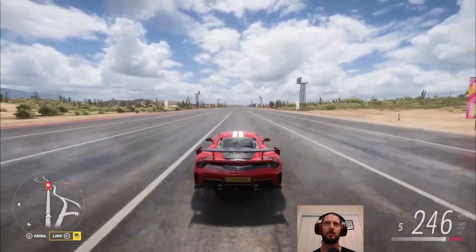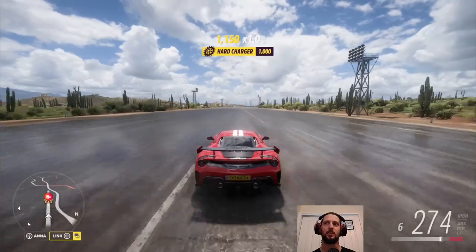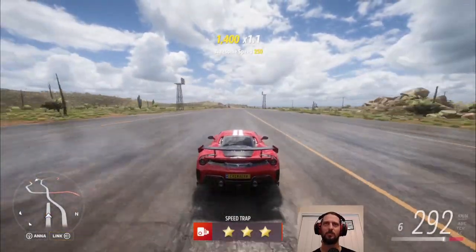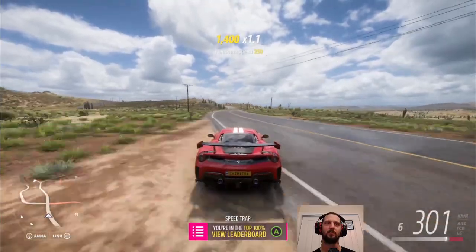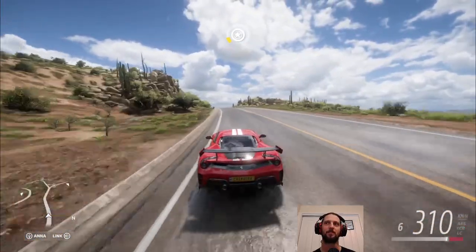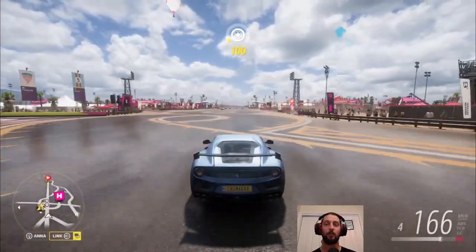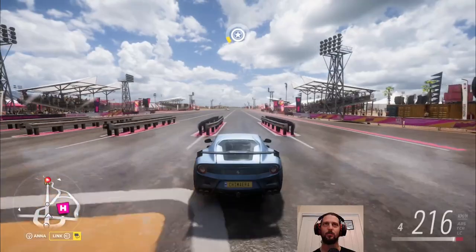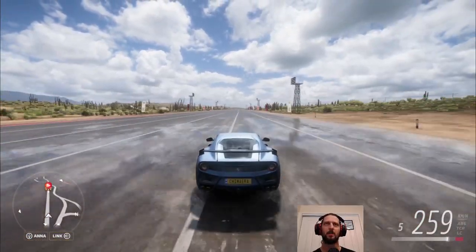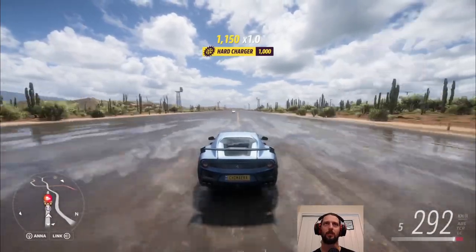Now that we've done the handling challenge, we can change the downforce to be purely for speed because we've got to get through the speed trap and we are not going nearly fast enough. We need 320 — I don't think I'm going to be able to do that. New Ferrari time. I had hoped to double dip with that other Ferrari because it was a track toy, but this Ferrari has a much higher top speed, so hopefully we can get to that 320.